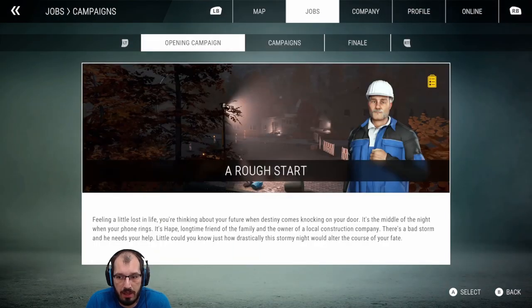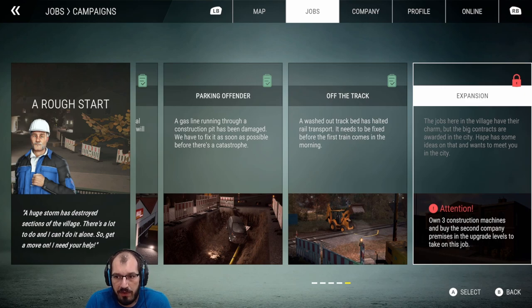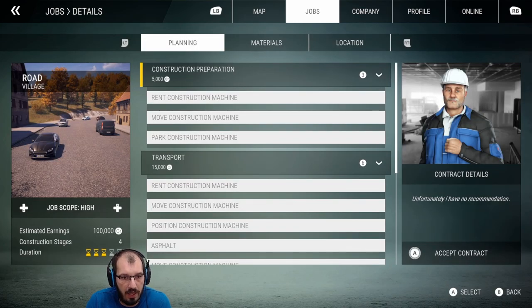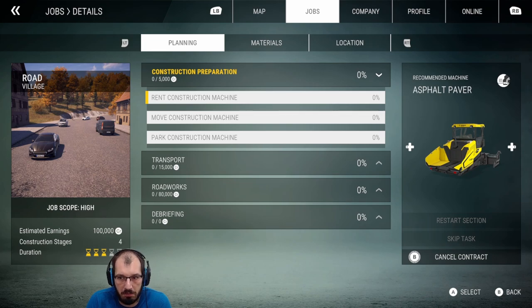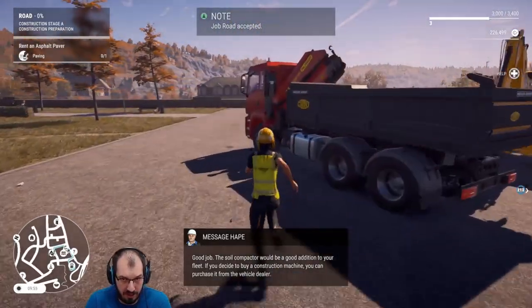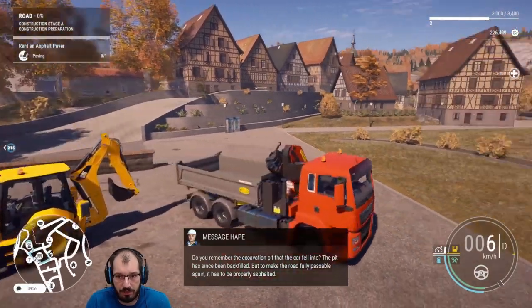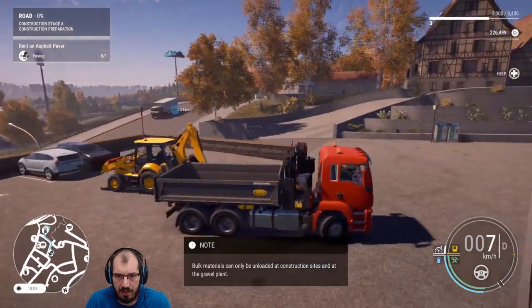We completed this stage. There's also an expansion option requiring three construction machines and a second company premise to upgrade. Give me an actual contract — the road one, $100,000, four construction stages. I'll accept that contract. I need the asphalt paver. Let's start with that. How about we move this guy to the store, then get the asphalt paver out. I think we need a few different machines today.